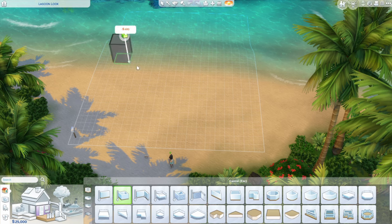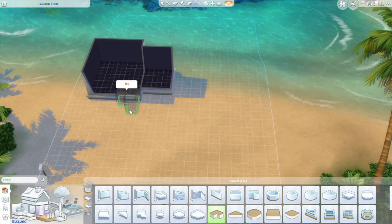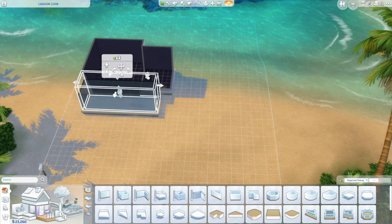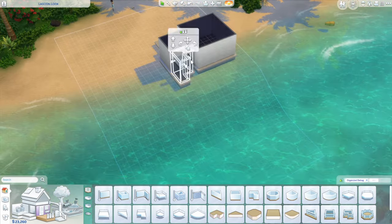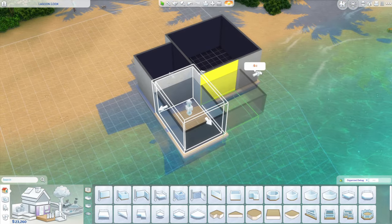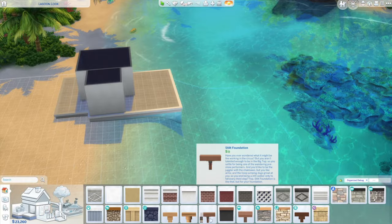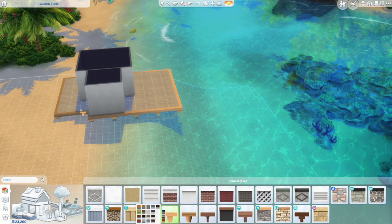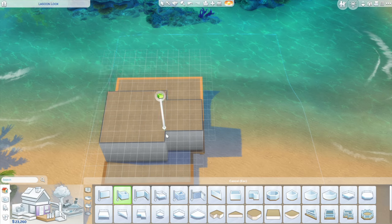It's called the Lagoon Look Lot and I started off just making some simple boxes because I knew I wanted her to have a little tiny front porch area and also a little deck space that leads out into the water, because why wouldn't you on a water lot in Sulani? I also gave some stilt foundation for that because I thought that was fitting. It's very islandy looking, pretty standard.